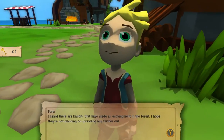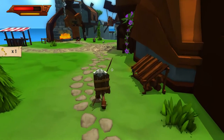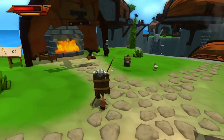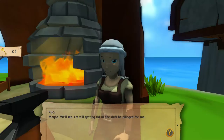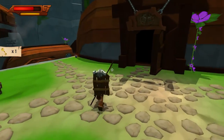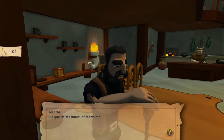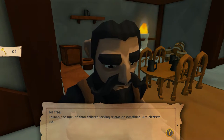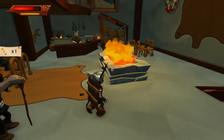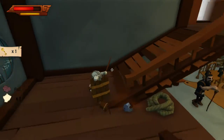I heard there are bandits that have made an encampment in the forest - hopefully they're not spreading further out. Let's go talk to this woman and see if she's seen anything. She's doing keepsakes. Let's get to the bar - I think the quest guy is there. Can we jump down? Yeah. Did you rid the houses of the wisp? Not yet. What are the wisps supposed to be? The souls of dead chickens seeking revenge. Never attack chickens in games!